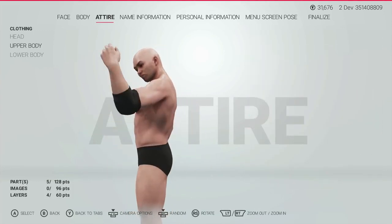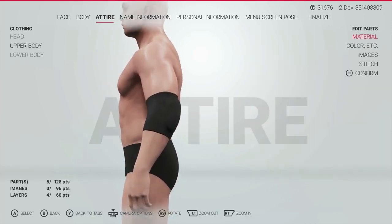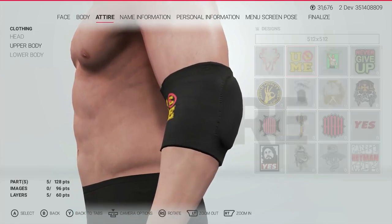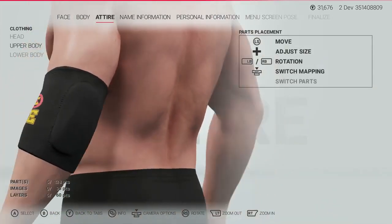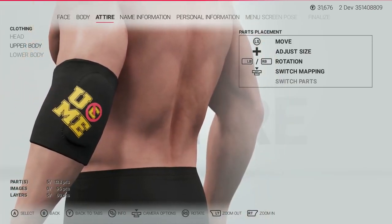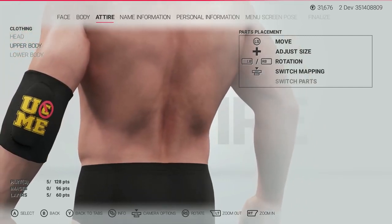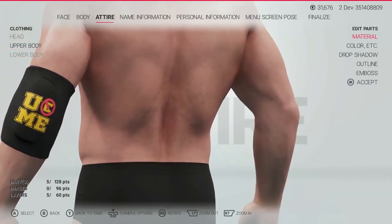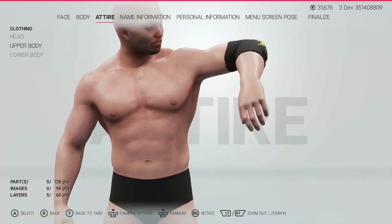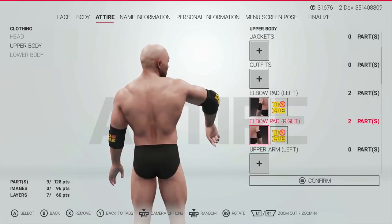The mirror option is a really welcome feature, and it allows the creator to design one item such as an elbow pad, complete with logos, and then copy them to the opposite arm. Speaking from my personal experience, this will save an absolute ton of time, not only in trying to line up logos accurately from one item to the next, but also in scouting through the rows and rows of items for each side and making sure that you're matching up with the exact same elbow pad or knee pad. Really helpful — really pleased that that's in there.